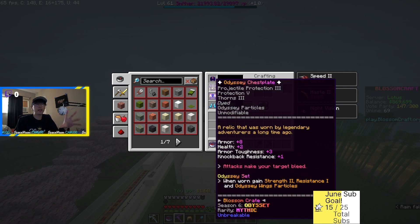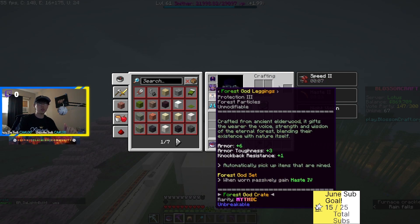Next up we have the Odyssey chestplate, which does nothing to contribute to the mining — it's essentially just a chest piece to keep you protected from mobs. Moving forward, we have the Forest God leggings from the recent Forest God crate. It only gives you Protection 3, but the reason we use it is because of its special effect: it automatically picks up items that are mined, which is very useful especially if you're mining above lava and you don't want items to fall in. They go directly into your inventory if you have enough space.